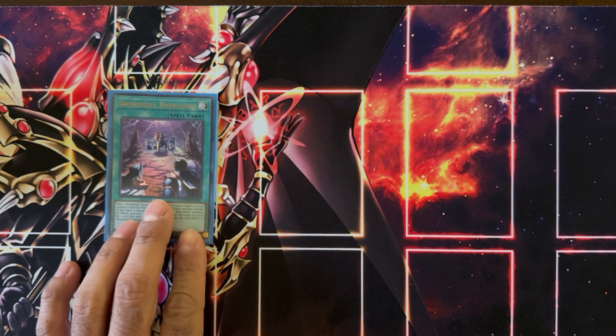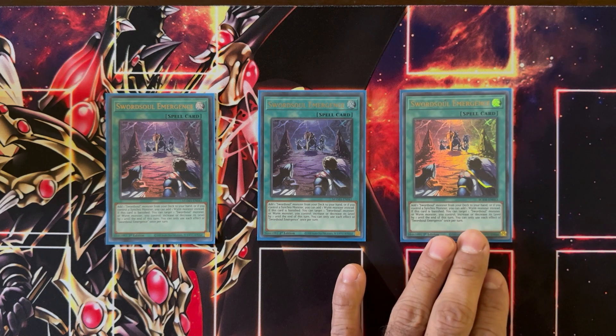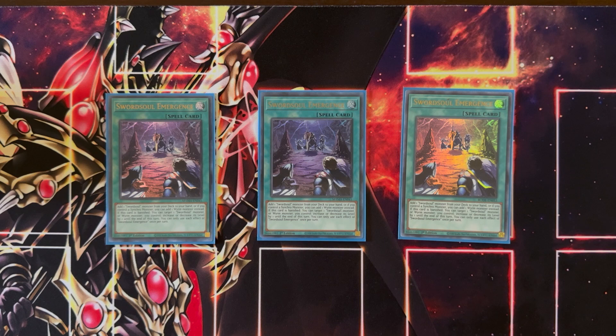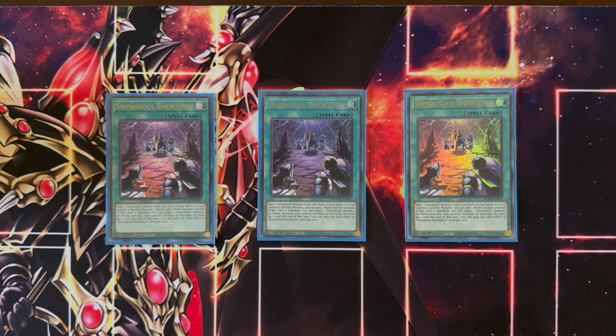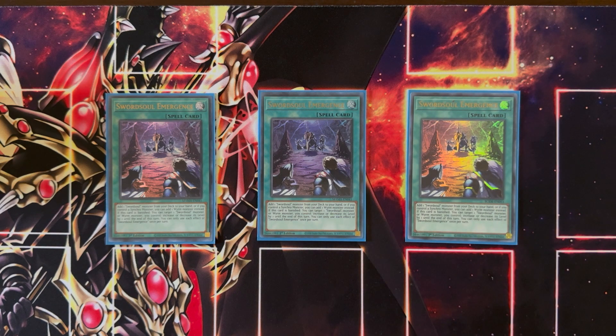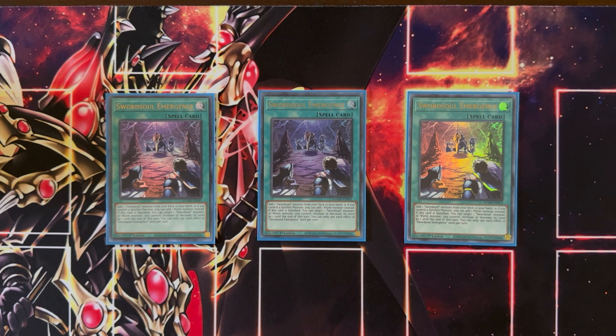To start off the spells, we're playing three copies of Sword Soul Emergence. This lets you add a Sword Soul monster from your deck to your hand. If you control a synchro monster, you can add any Wyrm monster from your deck instead. It's great for getting to your Mo Ye, Taya, or Longyuan. It does have a banish effect as well — if this card is banished, you can target a Sword Soul or Wyrm monster you control and increase or decrease its level by one for some flexibility in synchro plays, although the levels in this deck are already designed such that you don't really need the level adjustment too often.